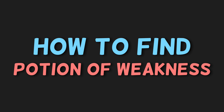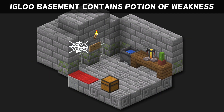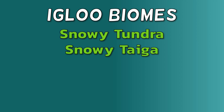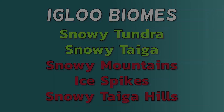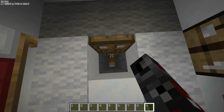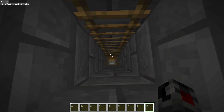Did you know you can get a Potion of Weakness without brewing it first? The basement hidden underneath an igloo contains one Potion of Weakness in a brewing stand. An igloo will naturally generate in a snowy biome, either Snowy Tundra or the Snowy Taiga, but not Snowy Mountains, Ice Spikes, Snowy Taiga Hills, or other variants. Only half of igloos you find will contain that hidden trapdoor under the carpet that leads down to the basement, so if you find an igloo that doesn't have one, keep searching and you'll find a Potion of Weakness for free.